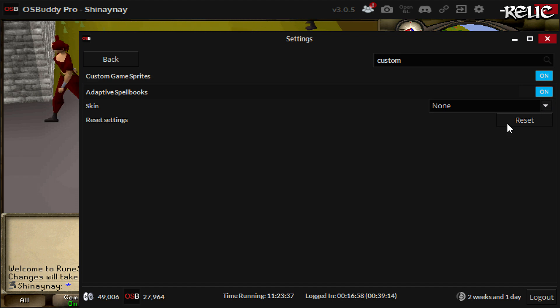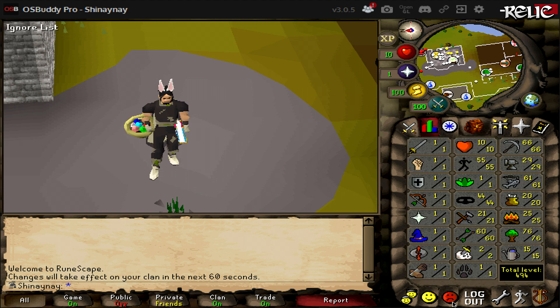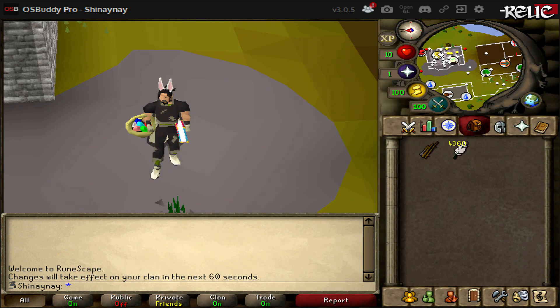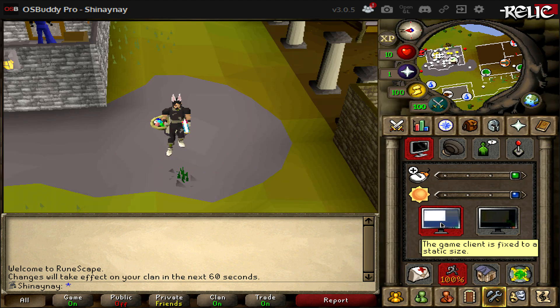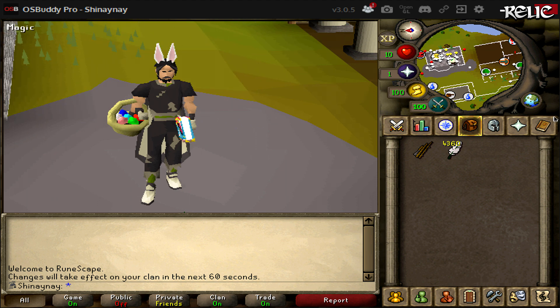If you select 2005, you can see how original it looks. Or if you want something a little more updated and clean, head back over to the settings and change it to 2010. Upon switching between these interfaces you might see some things that don't align correctly, but to fix that all you have to do is go into the settings, turn on resizable, and then turn it back off — and now your interface sprites all line up perfectly.